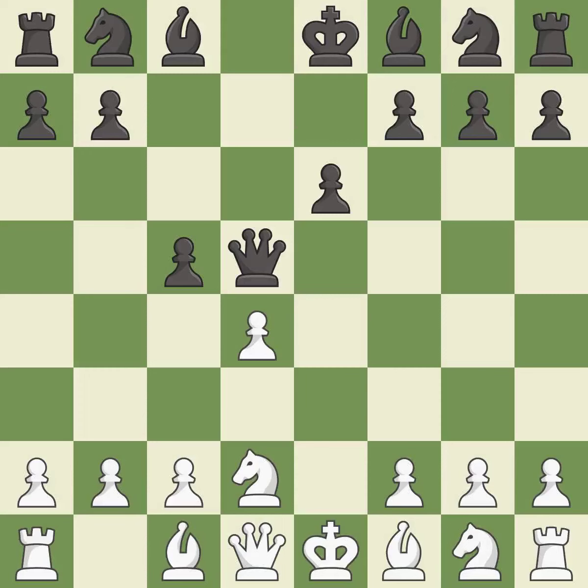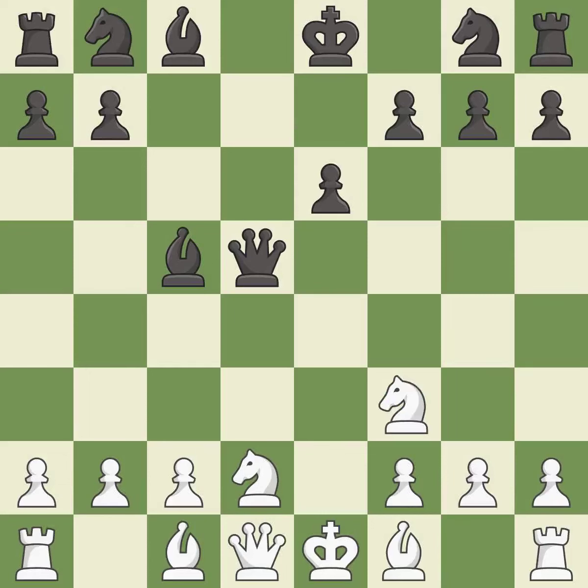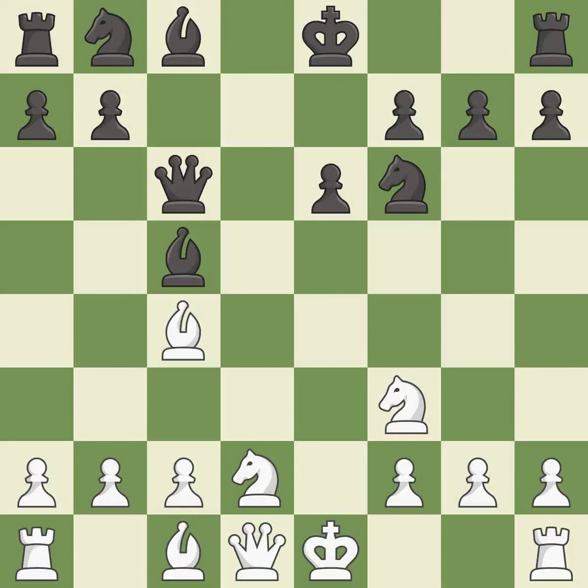Qxd5 recaptures the pawn and develops the queen to a center square. This activates a knight by developing it off of its starting square. This activates a piece and simultaneously wins time by attacking an opposing queen. This moves the queen to safety.